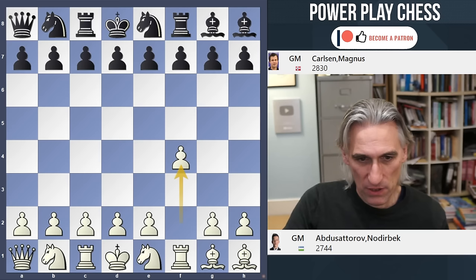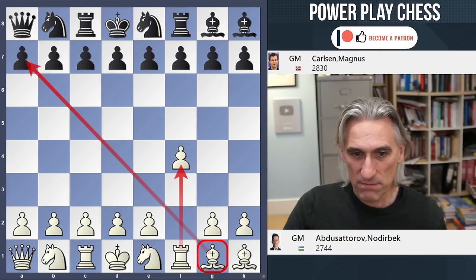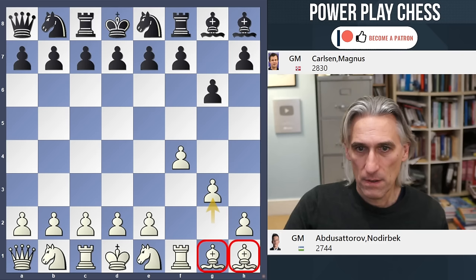F4 looks like a very logical start. The pawn is supported by the rook, and it starts the task of opening up the position for the bishop — certainly this one comes into play. It seems clear that bringing the bishops and the queen into the game is really important. Carlsen does the same, opens up the diagonal, and the second bishop comes into play. Symmetrical position so far.